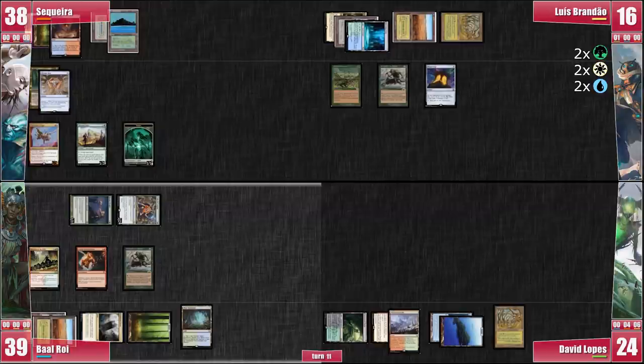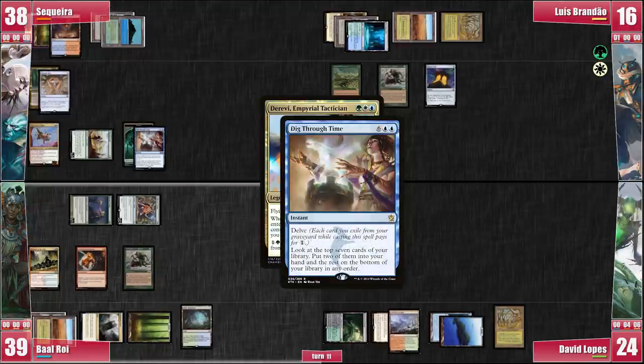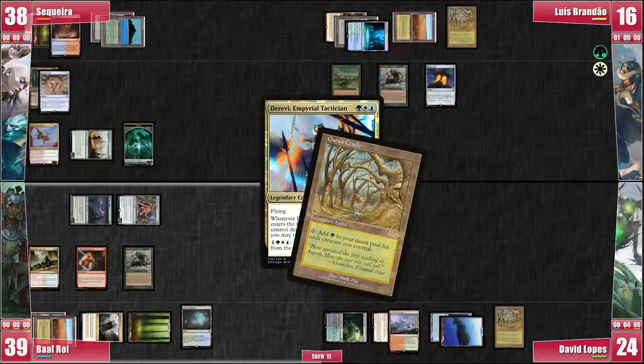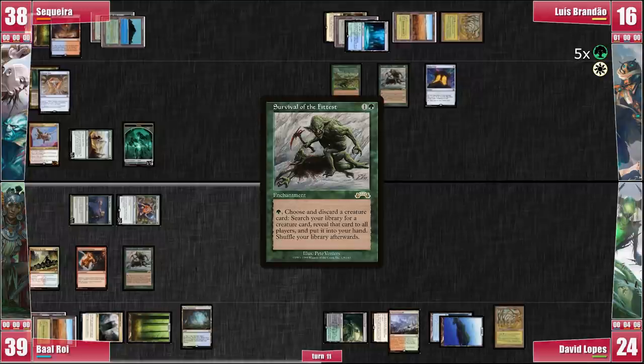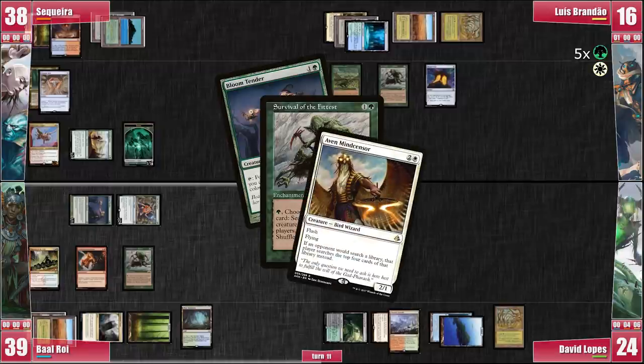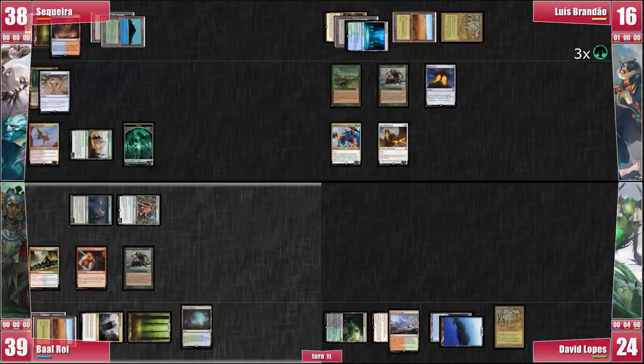Before Baal leaves his second main phase, Luis plays Derevi from the Command Zone. In response to David's ETB, I cast Dig Through Time. It resolves and Luis taps Cradle with Derevi's ability, then taps Cradle again for 5 mana. He spends another green to activate Survival, discarding the Bloom Tender he just tutored for and grabbing an Aven Mindcensor. He plays it. Even though there are 3 fetch lands in play, none of them can be activated right now because of the Natural Affinity, which means the Aven Mindcensor might stop us from getting lands. Finally, everyone passes priority and the turn actually ends.